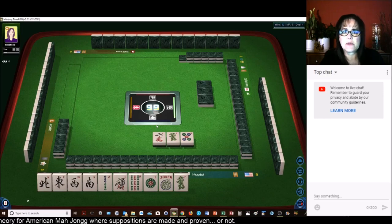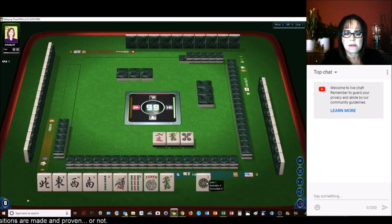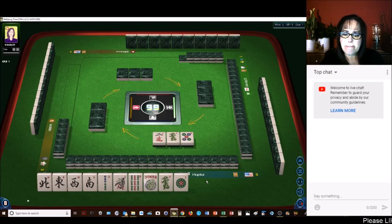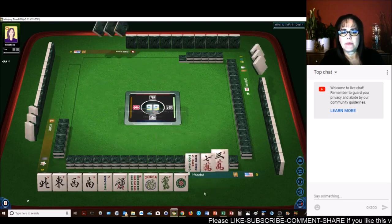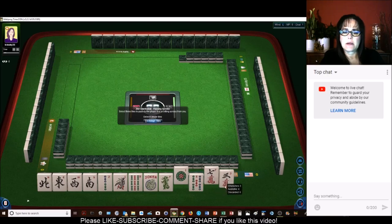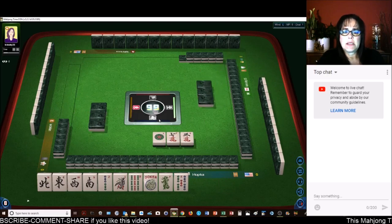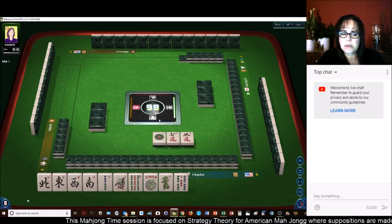North and south — singles with an east and a west, and of course we need a white dragon. So let's see if we can get north and south. We're looking for north and south specifically, though any winds will do for the category, because there are three other hands we could potentially play with winds.